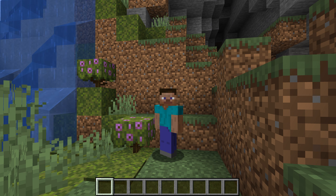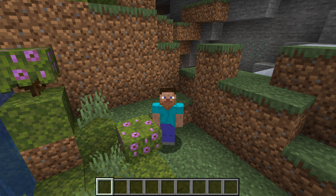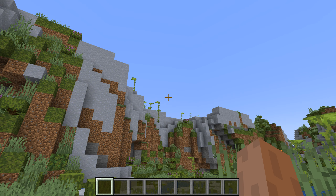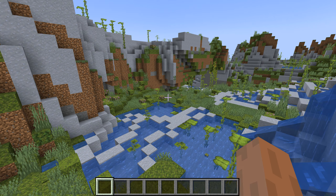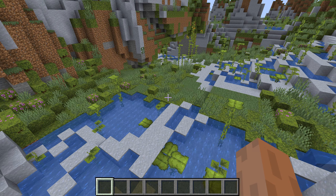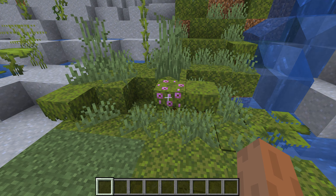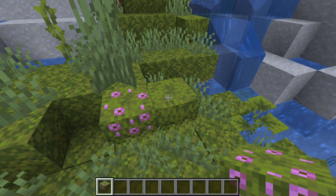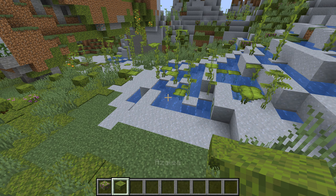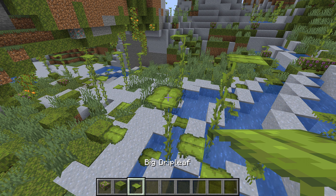Change of pace - this is the Lush Caves biome, part of my single biome series. We have this lovely lowland here, full of... what are these called again? Flowering Azaleas, Azaleas, and also Big Drip Leaf.